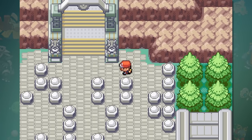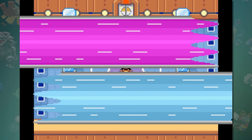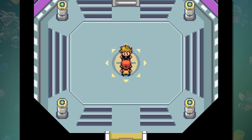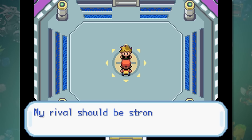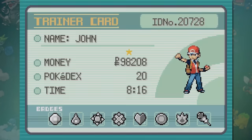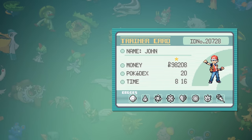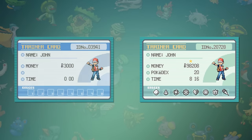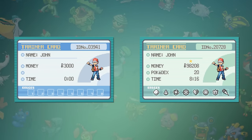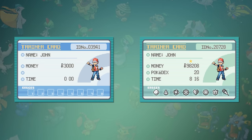The first star, and probably the only trainer star that most people have, is located at the Indigo Plateau. The first challenge is to get a record in the Hall of Fame, which pretty much everyone has already obtained in at least one Pokémon game they own. Once you defeat Gary, you can check your trainer card and see that you have a star above your money and the color on your card has changed as well. This is pretty easy to miss because it looks almost exactly the same as the zero-star card.